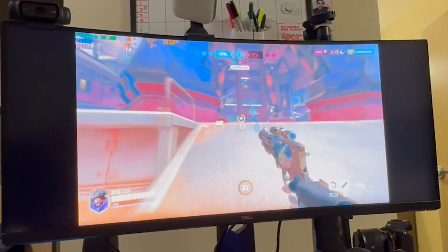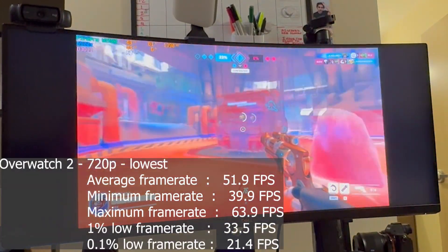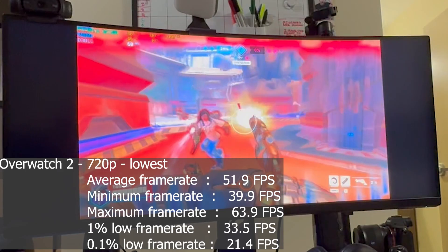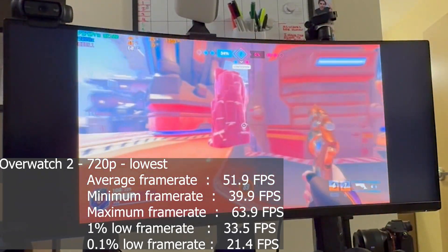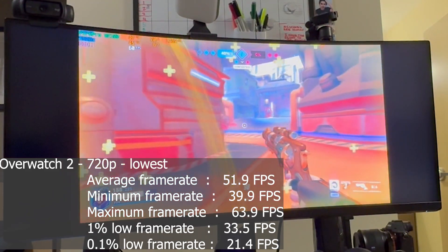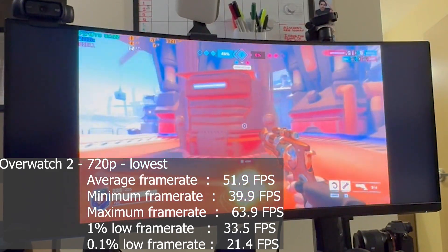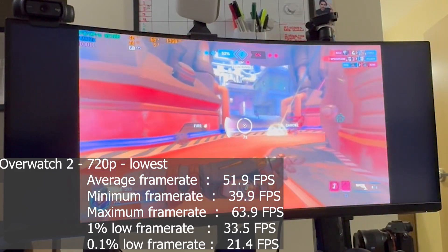I threw it into Overwatch 2 at 720p with the lowest settings. We saw an average frame rate of 52, a 1% low of 34, and a 0.1% low of 21. Not a bad showing. What I was able to do afterwards was throw on adaptive resolution, which is what you're seeing now. I apologize for the camera quality — this is how I had to record because the W2100 didn't support any real recording options and OBS didn't like it, so we just dealt with what we had.